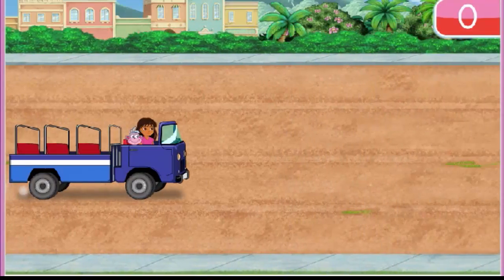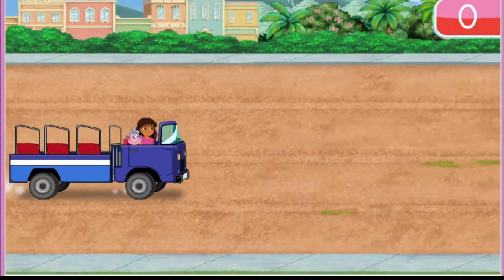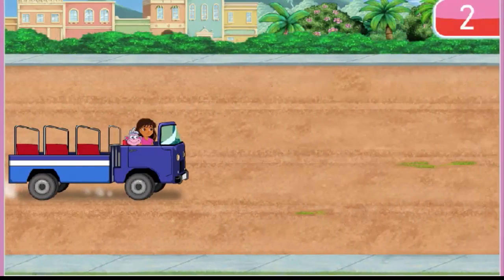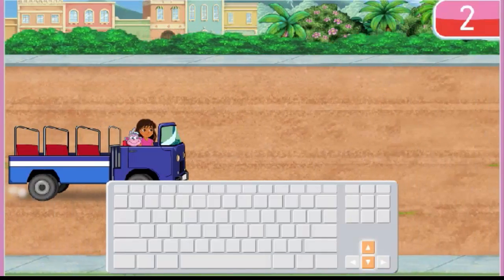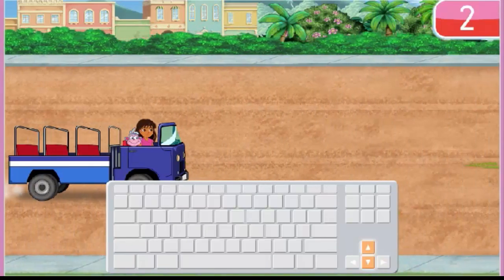We need to pick up my friends so we can all go to the rainforest. We already have two amigos in the bus — Boots and me. Uno, dos. Let's keep counting and collect all nine friends. Use the up and down arrow keys on your keyboard to move the bus.